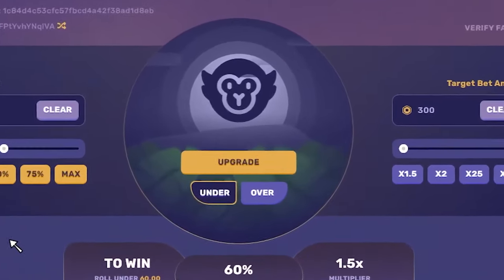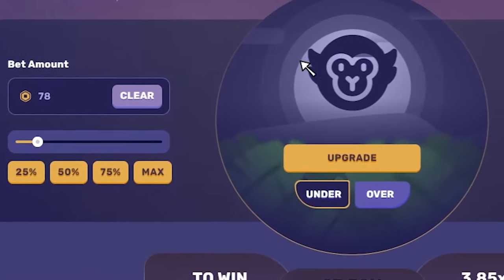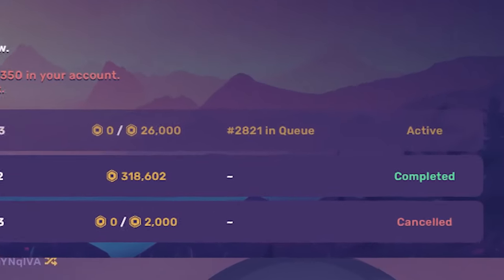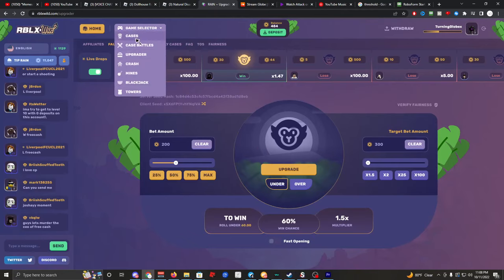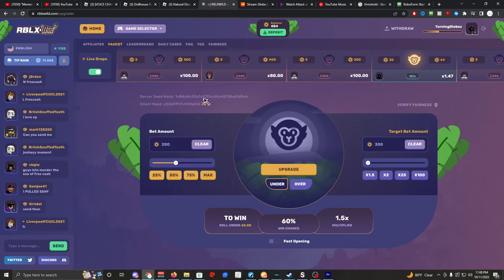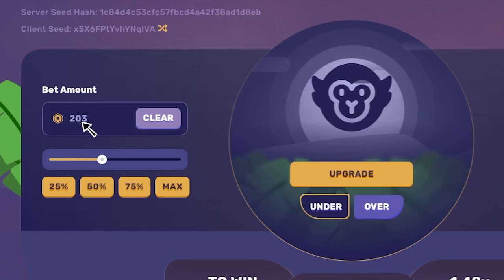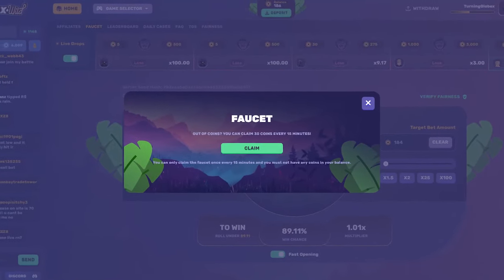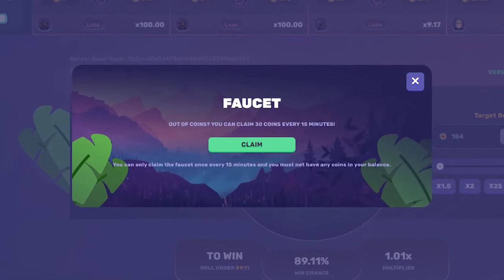This video is sponsored by rblx wild. Use the link in the description to get a hundred free robux right now. This is the best website to get your free robux — there's different game modes: cases, upgrader, blackjack. My personal favorite is the upgrader: you put 200 robux in, click upgrade, and you get a 60% chance to win. They also have a new faucet system where you can claim 30 robux every 15 minutes.